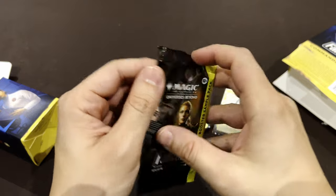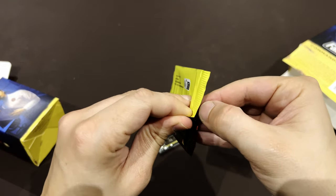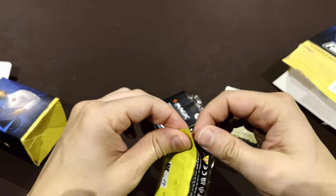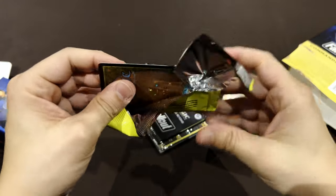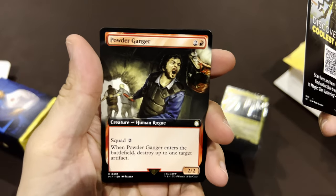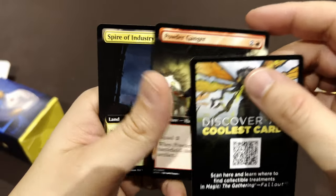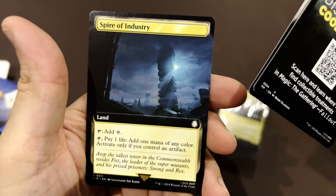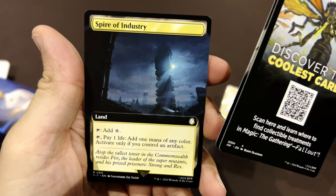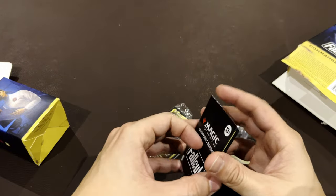Let's take a look at the collector booster sample pack and see what good things we can get from inside. Checking the contents: there's the Powder Ganger, which I believe is a creature from another deck, and the Spire of Industry — it's like a Commander Tower where you pay one life.